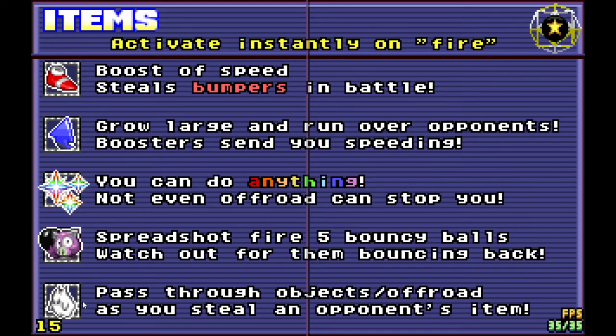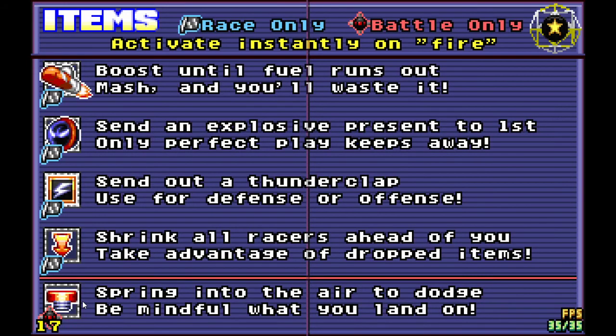Cueitems allow you to pass through objects and off-road, and they also allow you to steal opponents' items. There are a few items only limited to races and a few not limited to battles — these activate instantly on fire. Rocket Sneakers allow you to boost until the fuel runs out. If you mash the button, you will not boost faster. These are not golden mushrooms.